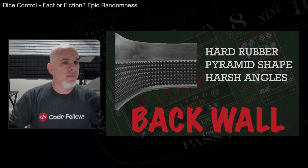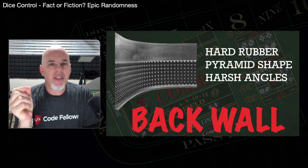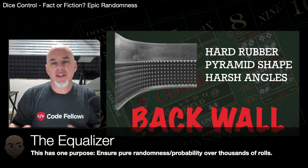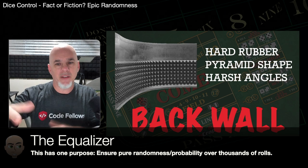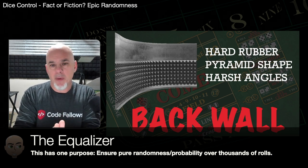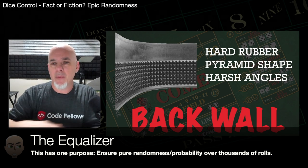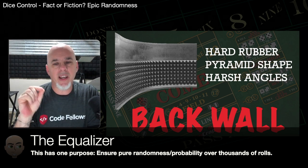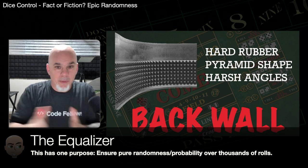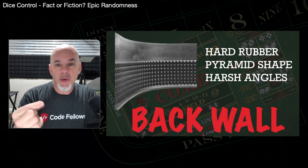Now let's deal with the back wall — the equalizer. This is the one thing without question that's there to stop dice controllers. Everything else — the table construction, height, width, underlayment — can be reasoned away as stylistic or for maintenance purposes. But this thing, 100%, is there to impart randomness. The casinos don't make money if the dice roll in predictable ways. This ensures randomness, and that's the reason why there's a rule that says you have to hit it every single time.